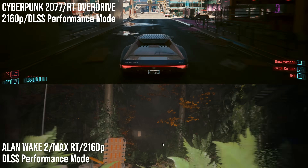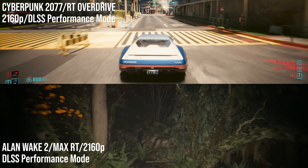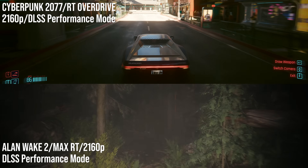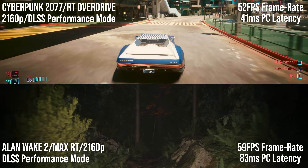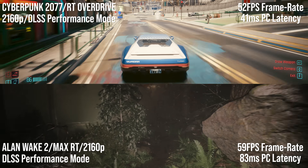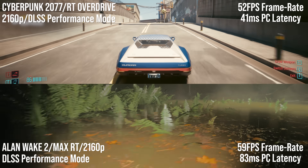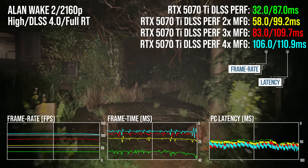The key to a good experience is ensuring that base latency is decent before attempting frame gen. Base latency has a relationship with frame time, but it cannot be converted in the way some comment writers seem to believe. The SuperRes metrics here show an average frame rate of 59 FPS — higher than the 52 FPS in the Cyberpunk run — however, base latency is 83 milliseconds versus 41 milliseconds in Cyberpunk. Base latency on Alan Wake is already much higher before factoring in frame generation, so by the time we add frame gen, a 109 FPS frame rate sounds nice but 106 millisecond latency definitely isn't.